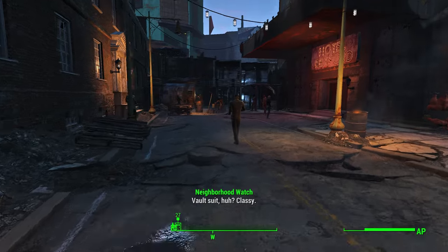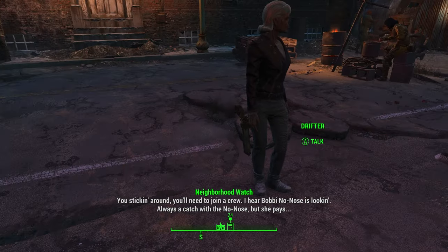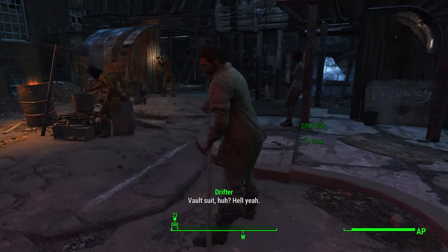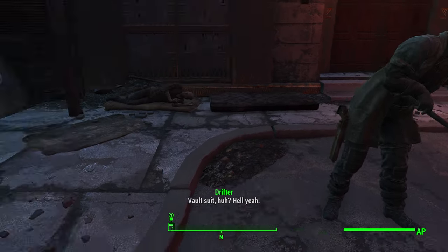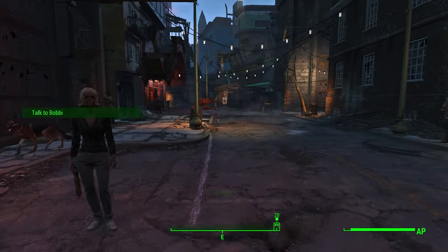You see these guys have stuff in their hands. But then if you take a look at the NPCs here, again, they have stuff on their hips. And again, you can determine who to pick a fight with and who not to pick a fight with, depending on the weapon on their hip and stuff.